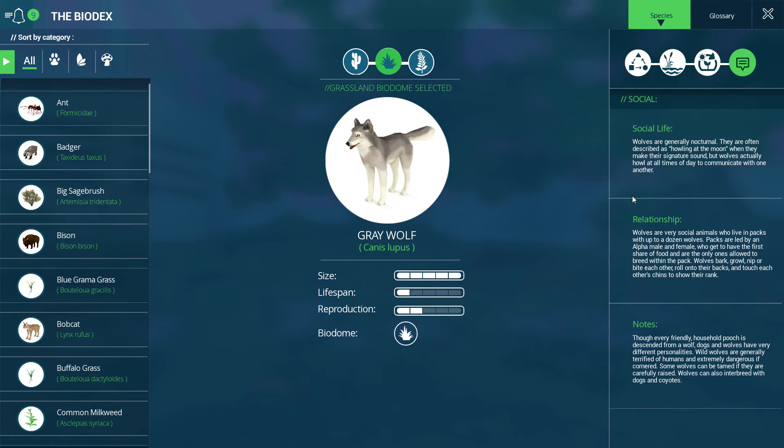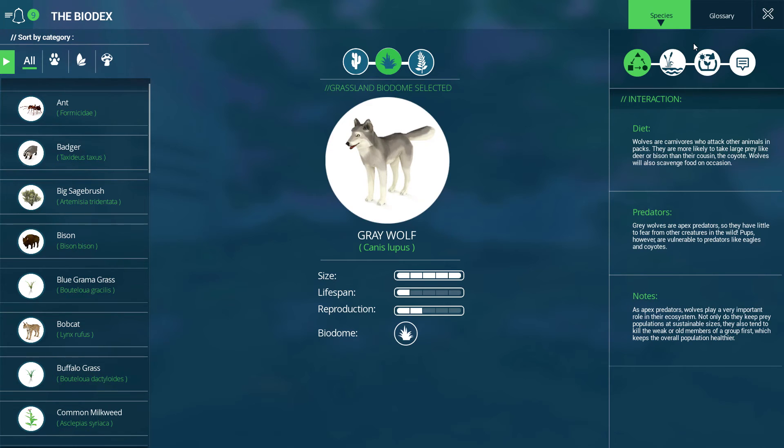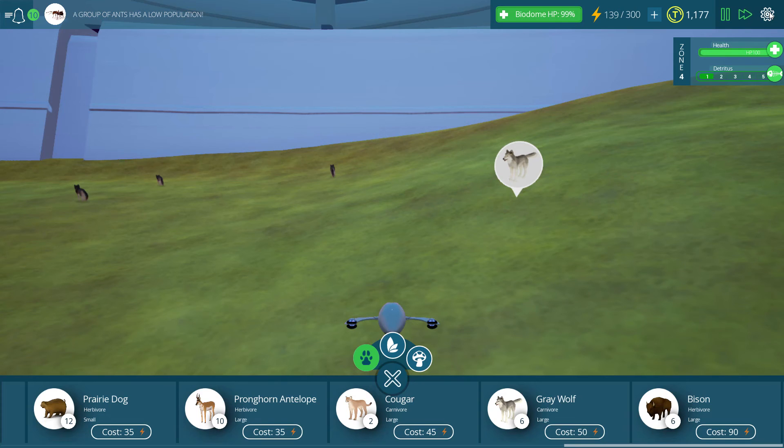Though every friendly household pooch is descended from a wolf, dogs and wolves have very different personalities. Wild wolves are generally terrified of humans and extremely dangerous. If cornered, some wolves can be tamed if they are carefully raised. Wolves can also interbreed with dogs and coyotes. Gray wolves are apex predators, so they have little to fear from other creatures. Wild pups, however, are vulnerable to predators like eagles and coyotes. Good to know.